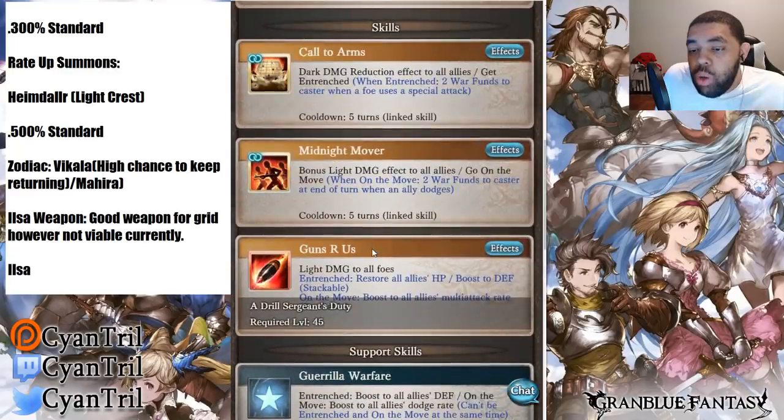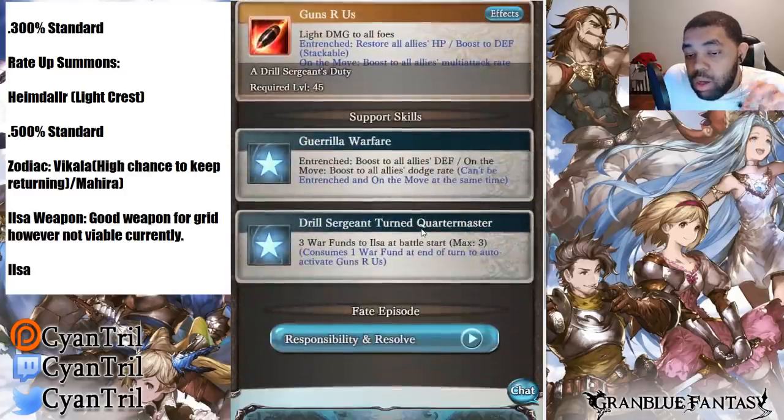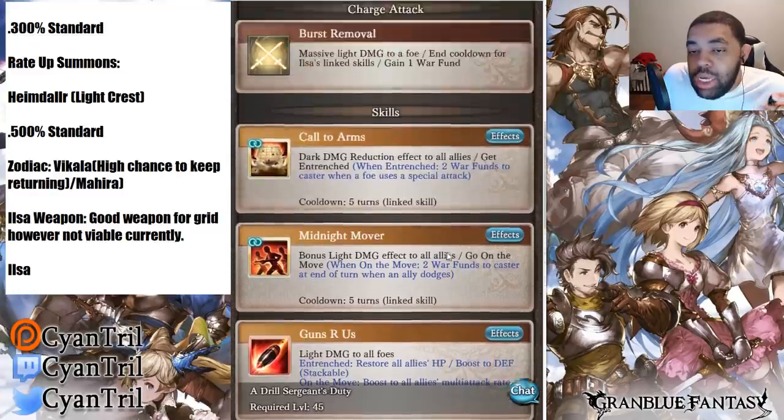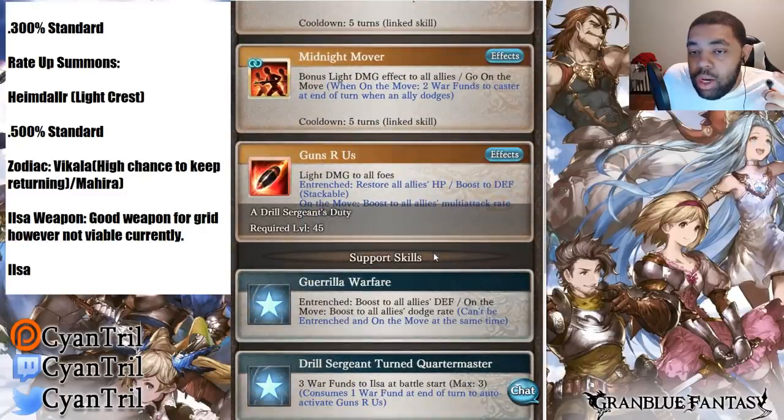Every time she OGies she resets the cooldowns for her linked skills — mainly Call to Arms. Drill Sergeant turned Quartermaster gives three war funds to Ilsa at the start of battle, and consumes one war fund at end of turn to auto-activate. This character has an auto-casting defense buff — that's nasty. She's basically Summer Alex. The only thing she doesn't have is Summer Alex's crazy skill one, but she has perma defense.